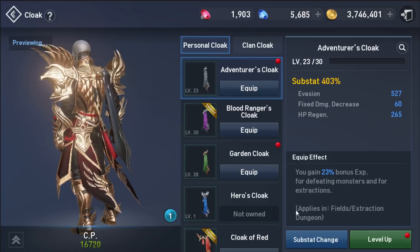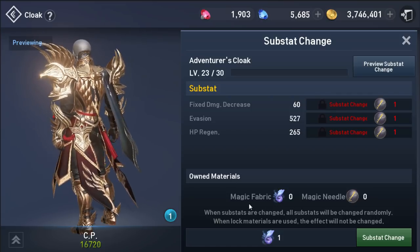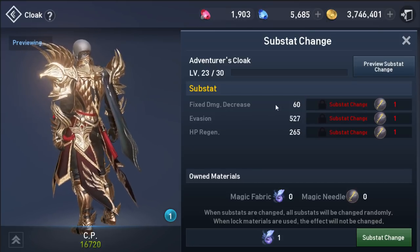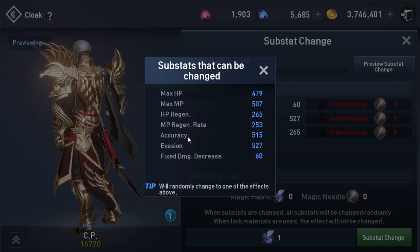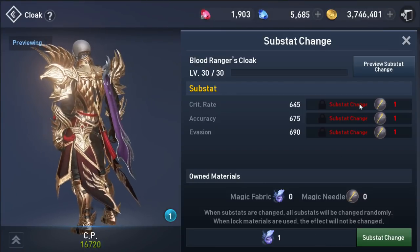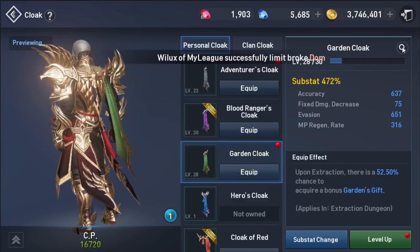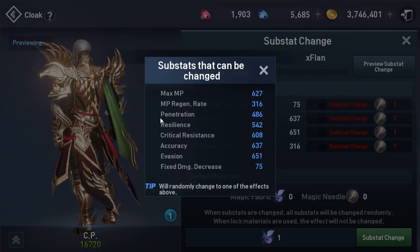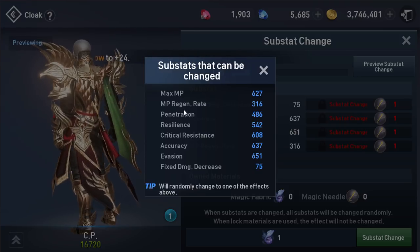Now we're gonna talk about substat. To change substat, you're gonna need material like magic fablis and magic. For the first one, I'm gonna pick accuracy for my fandom ranger. For block, I'm gonna pick critical rank. For other class, you can pick penetration. If you want more damage for a ranger, you can pick accuracy. Penetration will be more beneficial for other class — you can pick between accuracy and risk penetration.